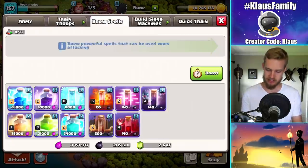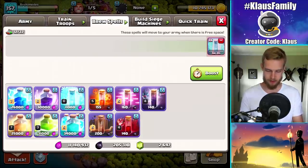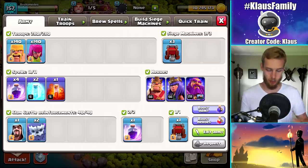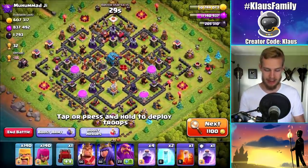Let's do this, I'm ready. I do have a poison spell but I'd probably rather bring a freeze. You don't generally bring a poison for an Electro Dragon raid. So we'll try to use the poison during the Barch that we start out with.